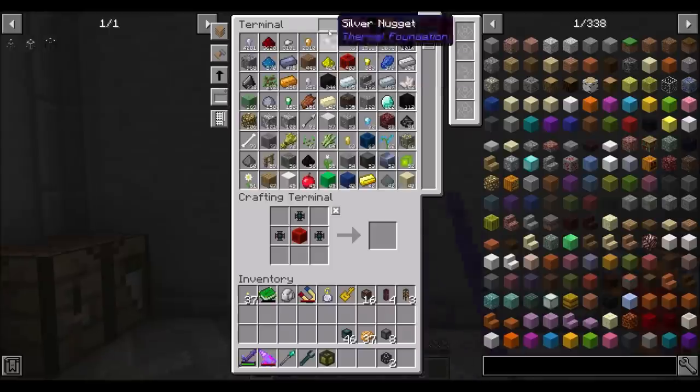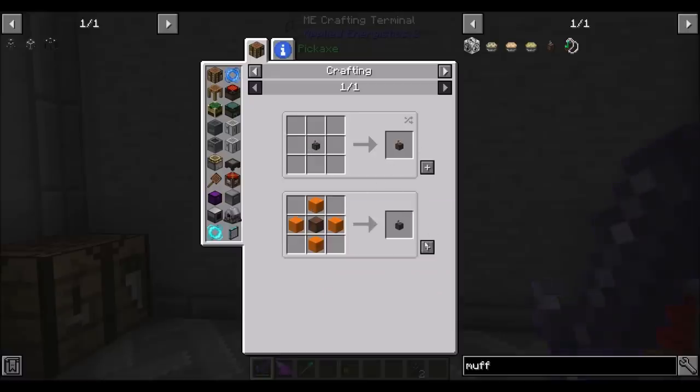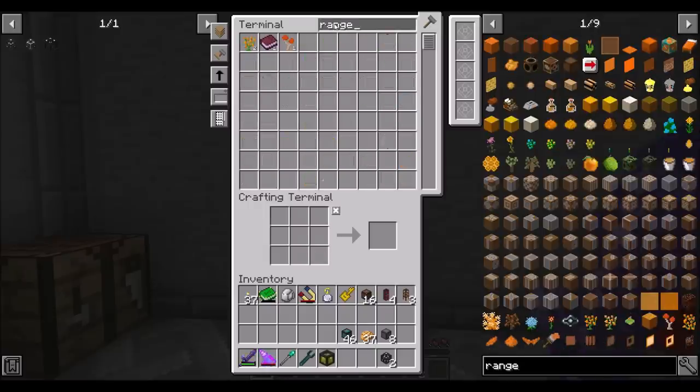You know what else I would love to have? Super sound muffler — good times right there. Let me get my wool and then we'll make one of those. With that said, what we want to do is get our range upgrades. I think the range increases the size — so by default it's 1x1, range one is going to be 3x3. So range three upgrade.